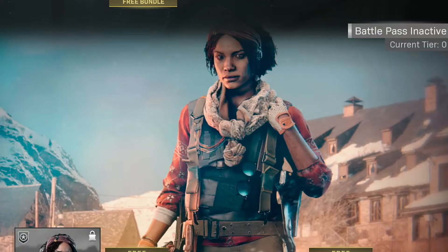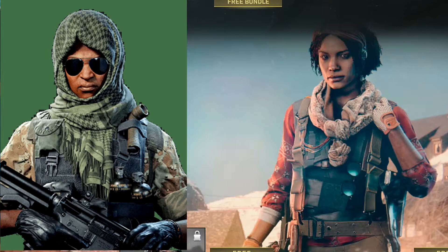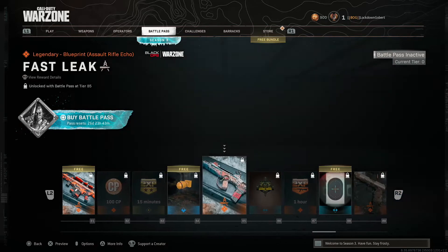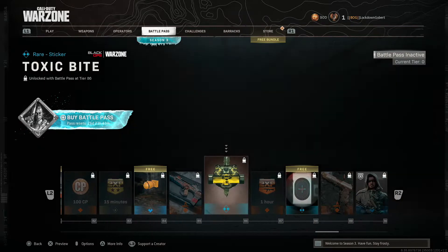We got Shorty in this - I'm pretty sure this is the same girl that wears a turban around her head in Black Ops Cold War. This looks like another sniper, just a blueprint though. More COD points, double XP, weapon charm - the nuke weapon charm, auto nukes. I wonder why - this is the FFAR blueprint, I think, which is one a lot of people are using.